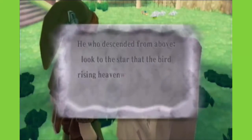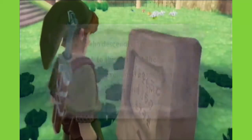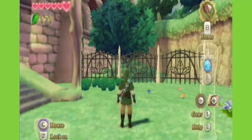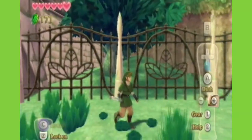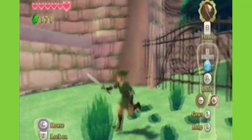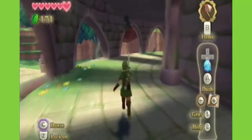He who descended from above, look to the star that the bird rising upward — or heavenward — gazes upon, and aim your shot there. Yeah, I already knew this, but if you're playing this for the first time, that's how you would know the clue as to how to get inside the temple. Anyway, let's get up here, and we're going to start the temple right about now.